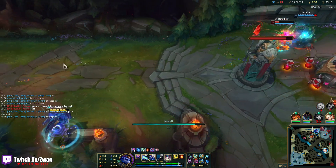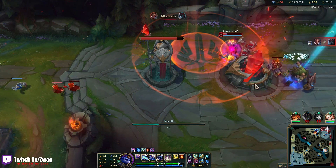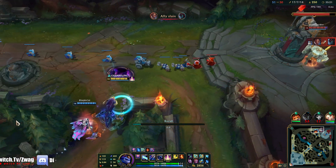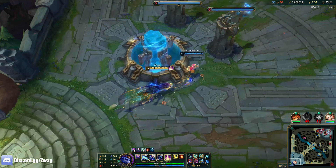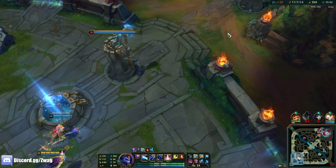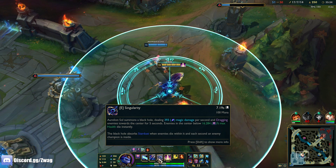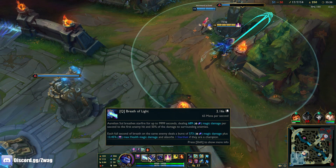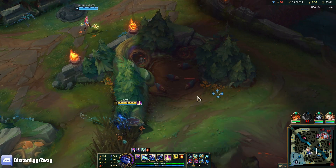I can go buy Deathcap - I'm gonna go do that. We're full build, 900 AP. Now I have a ton of damage. Yeah, the E does get bigger. It's almost 14% - that is disgusting.